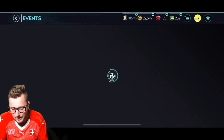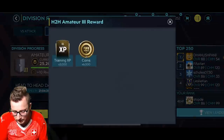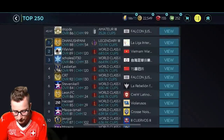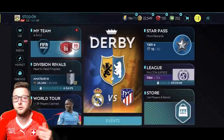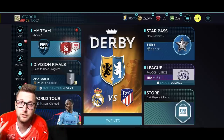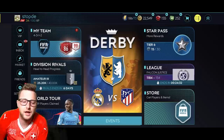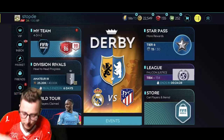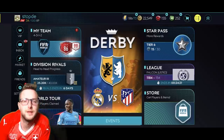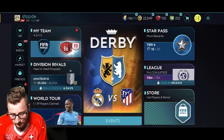Grinding through events will also help. Playing VS Attack and Division Rivals gives you coins for rewards — free rewards every single time, local leaderboard rewards, and global leaderboard rewards, although leaderboards aren't working great right now. Those are some of the main ways to make coins: use the market as soon as a new promo drops, follow Mark on Twitter to know when things launch, and grind through events as your steady day-to-day income. Remember, you don't need 100 million coins — build your team your own way.